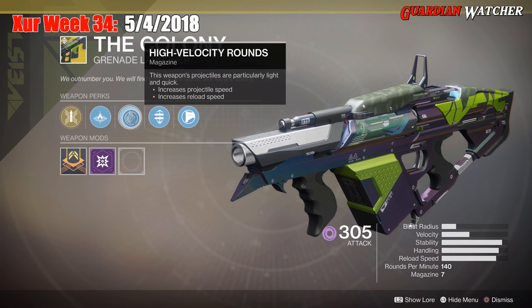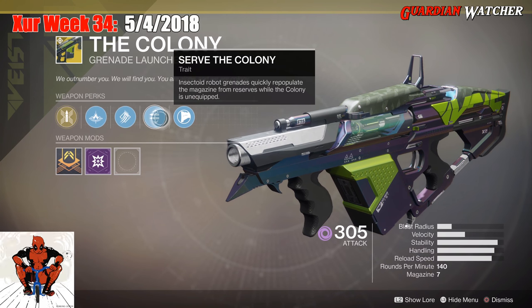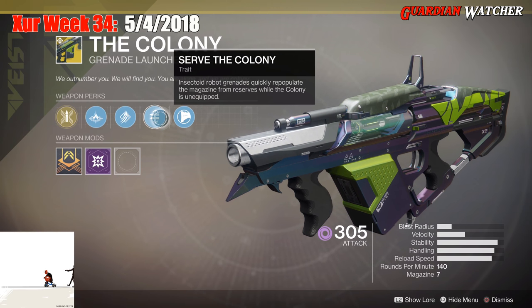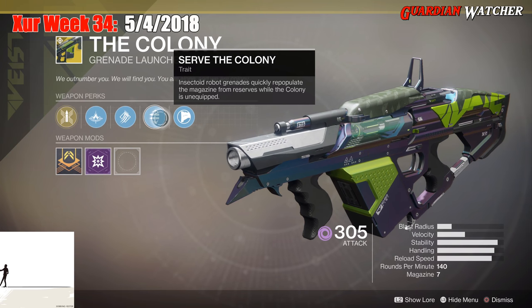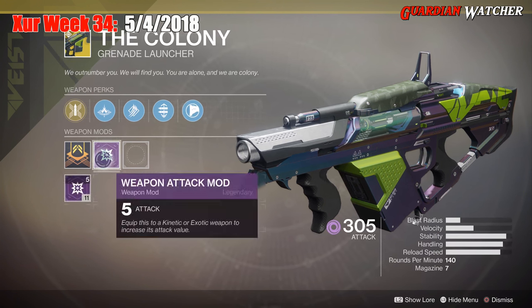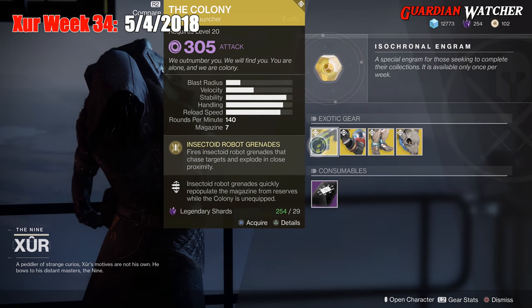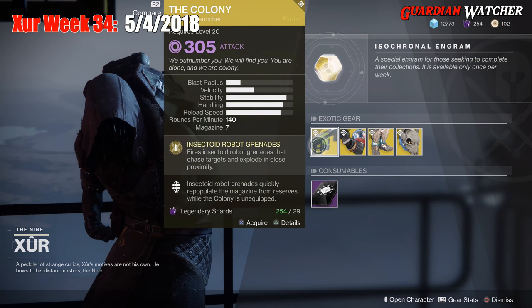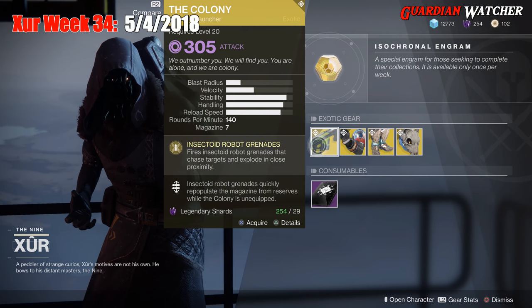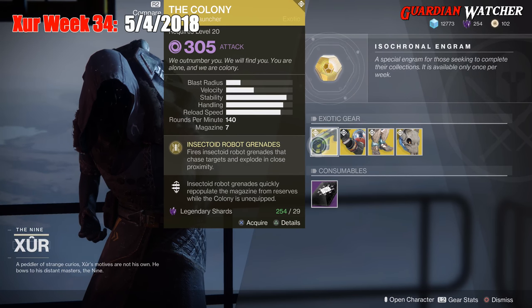Then we have Linear Compensator, High Velocity Rounds, Serve the Colony — Insectoid Robot Grenades quickly repopulate the magazine from reserves while the Colony is unequipped — and Composite Stock. Like all exotic weapons, it comes with a weapon attack mod. If you guys do not have the Colony, go ahead and grab it. It definitely is top tier in PvE as well as PvP, especially around adds for PvE.